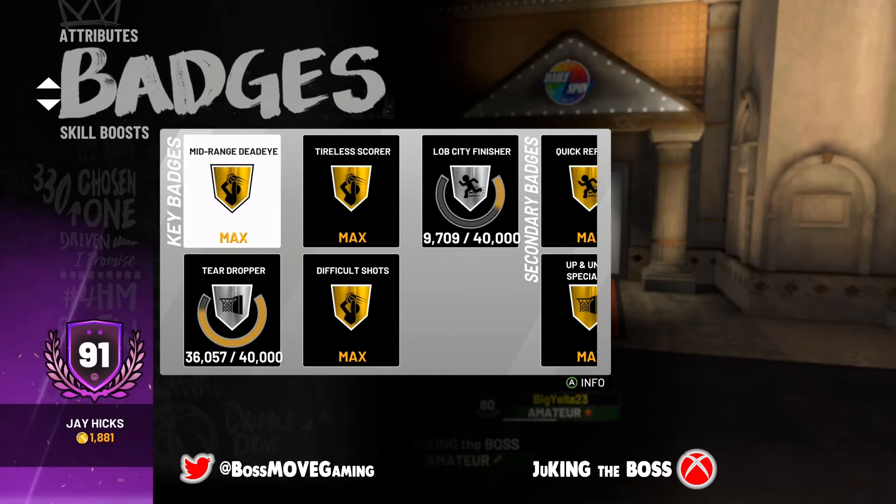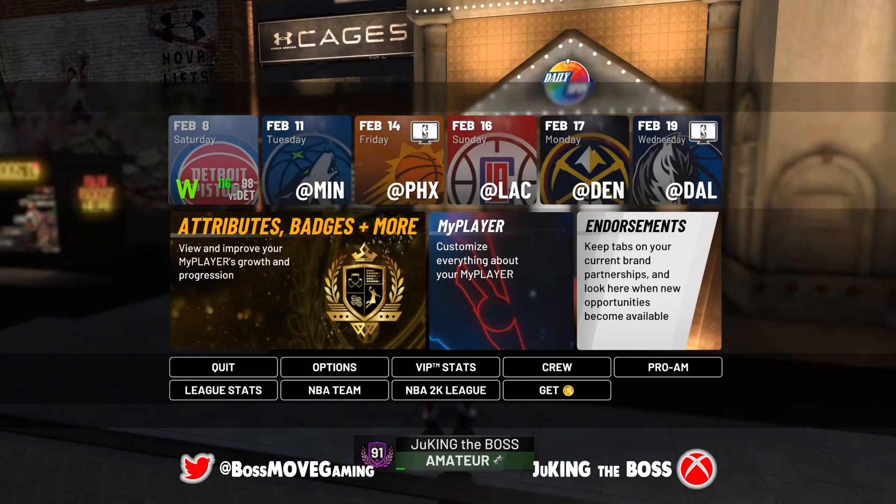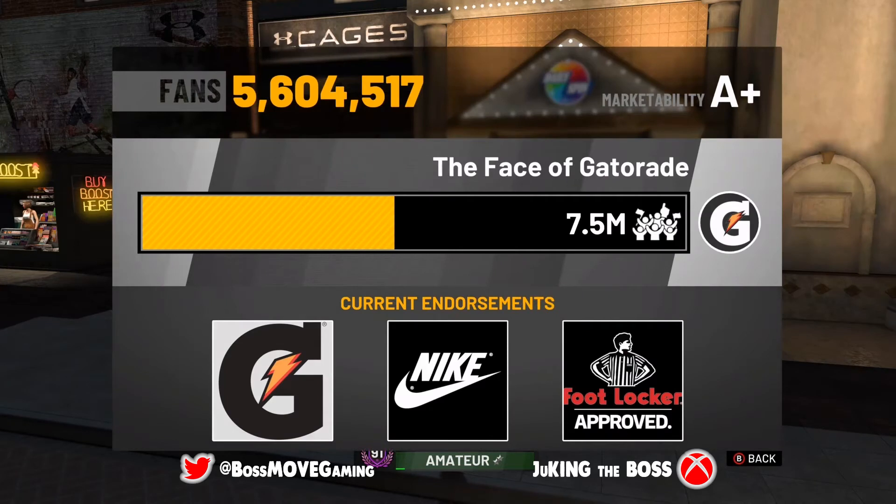Take advantage of your hardest badge to get. If you're a sharpshooter, go for Limitless Range and Deep Range Dead Eye in the prelude. Utilize practice for badges like Charge Card and Chase Down Artist. Everything else you earn in-game as you go. Chase Down Artist is a badge you get quicker on All-Star, Superstar, or Hall of Fame difficulty because the situations come up more often.